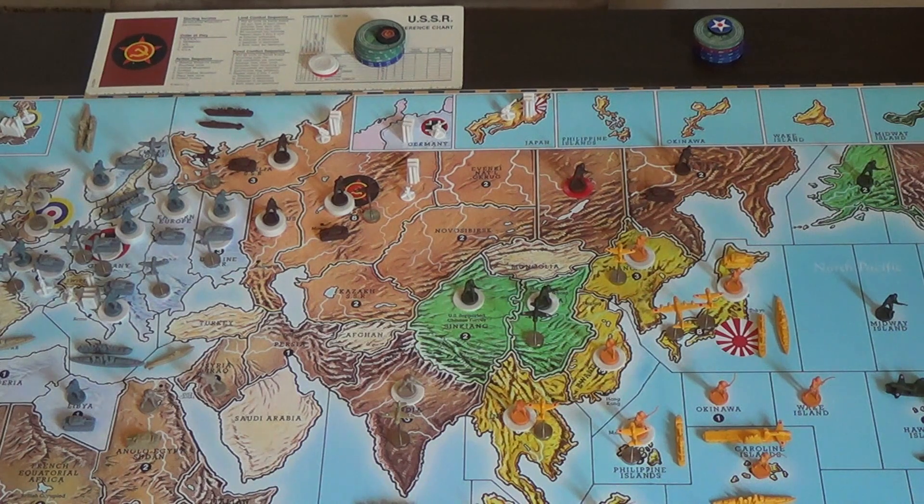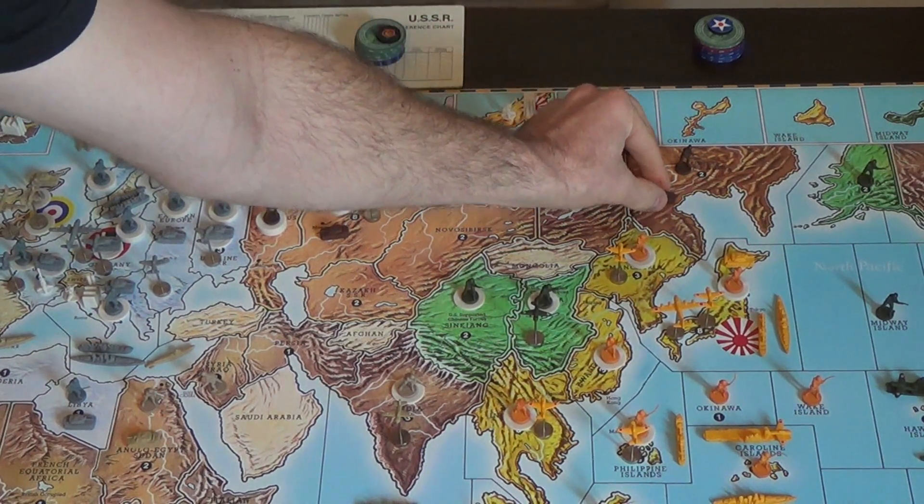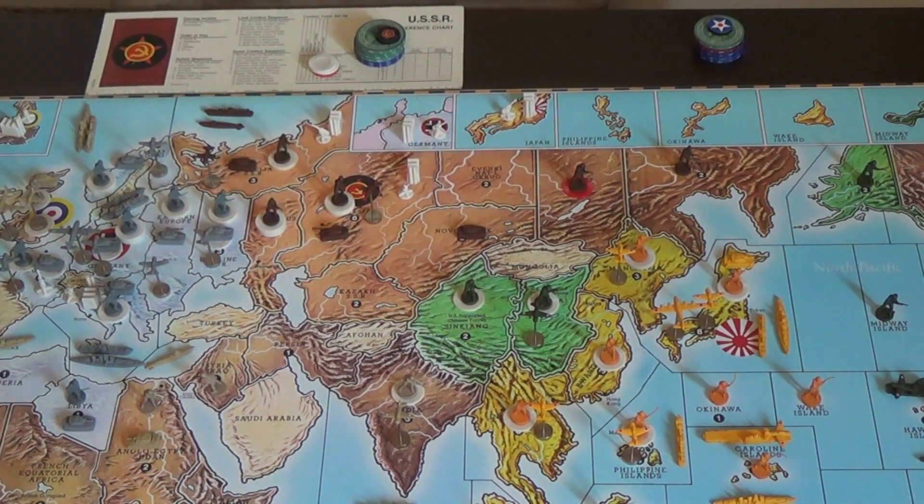It takes only 1 ground unit for your opponent to take a territory of yours that's vacant, but at least 2 ground units plus support to take a territory with even 1 infantry. So the return on investment for leaving 1 infantry behind is pretty big — especially with Japan beset by all 3 players in Asia. The tank will actually move back 2 spaces to Novosibirsk. From Novosibirsk you can reinforce Sink-Yang, India, or Yakut if needed, taking advantage of the vehicle's ability to move 2 spaces.